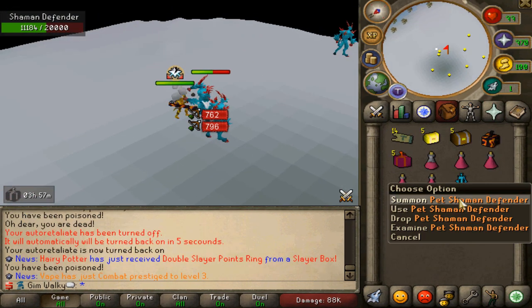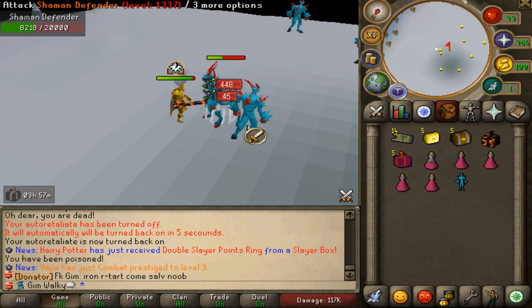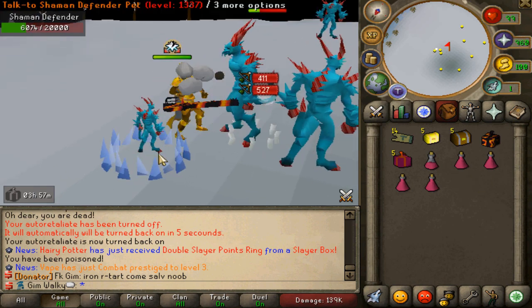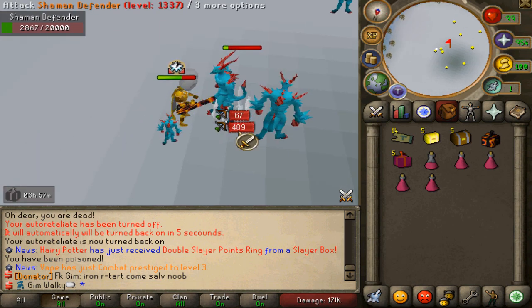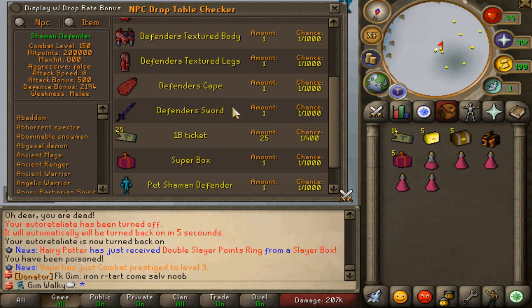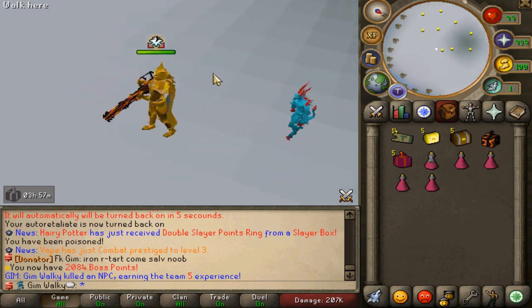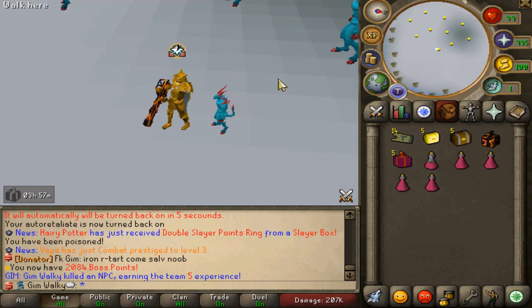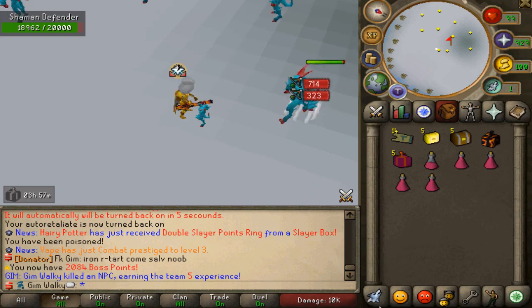We actually managed to get ourselves the Shaman Defenders pet! The first pet on our account - that is so freaking neat dude. I'm not sure exactly how rare it is but I know it's on the rare drop table, like one in a thousand like all the other pets. I'm so happy we got the first pet. It's also so freaking cute!